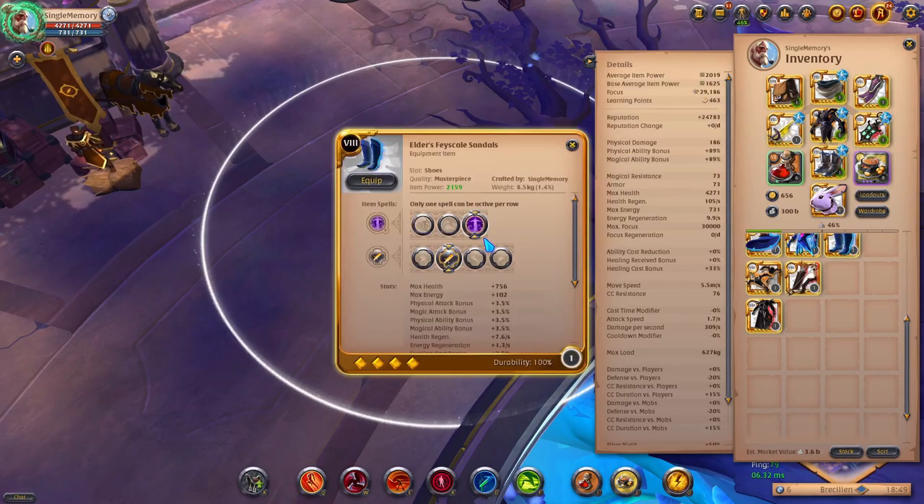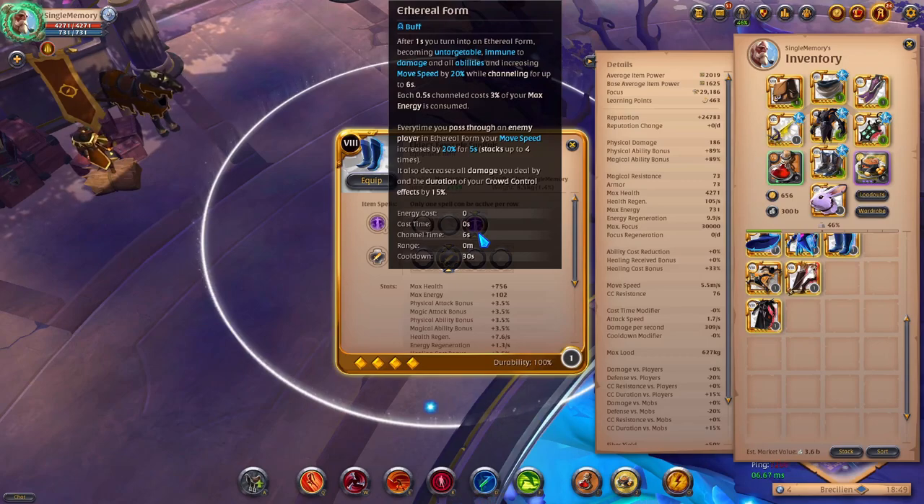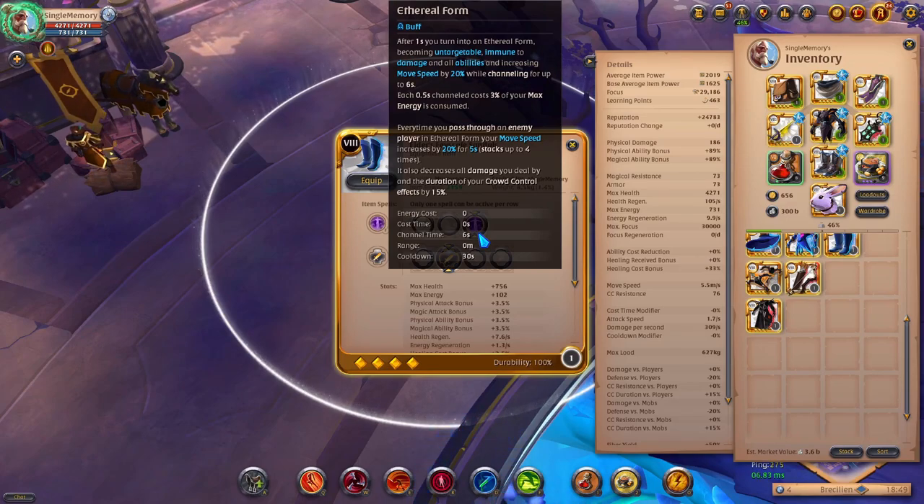Now we move on to the Face Scale sandals. After one second, you turn into an ethereal form becoming untargetable, immune to damage and all abilities, and your move speed increases by 20% while channeling for up to six seconds. Each 0.5 seconds channeled costs 3% of your max energy. Every time you pass through an enemy player in ethereal form, your move speed increases by 20% for five seconds, stacking up to four times — that's up to 80%.